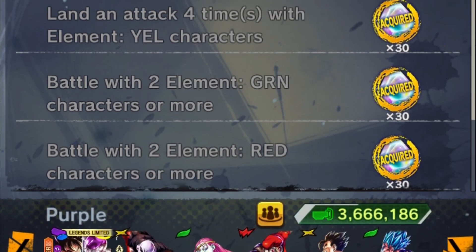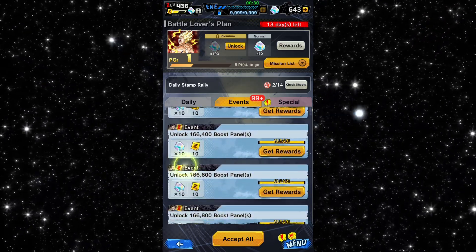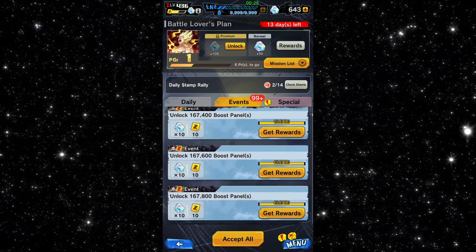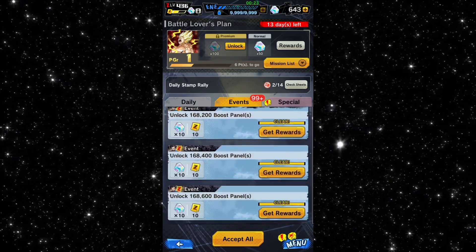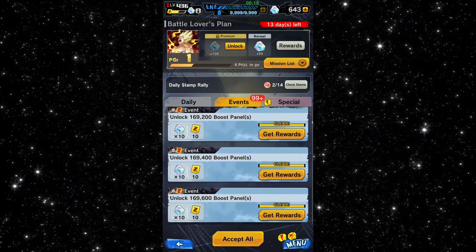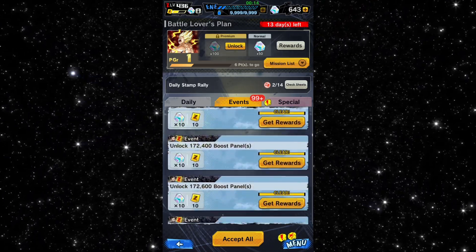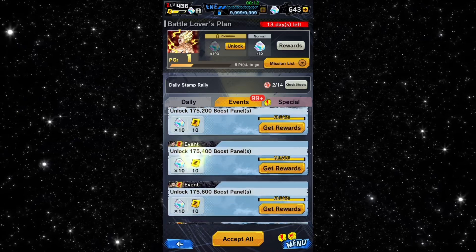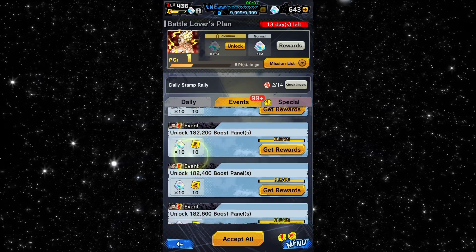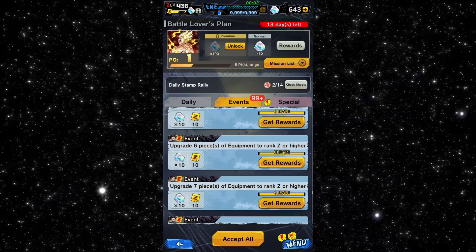Number two: soul boosting. You can get a minimum of 20 crystals per character you soul boost. It's kind of exchanging your resources for crystals, and once you soul boost a character that's it — unless you get a Zenkai, you cannot soul boost them again. But trust me, all these crystals from soul boosting add up to nearly 1k stocked up.